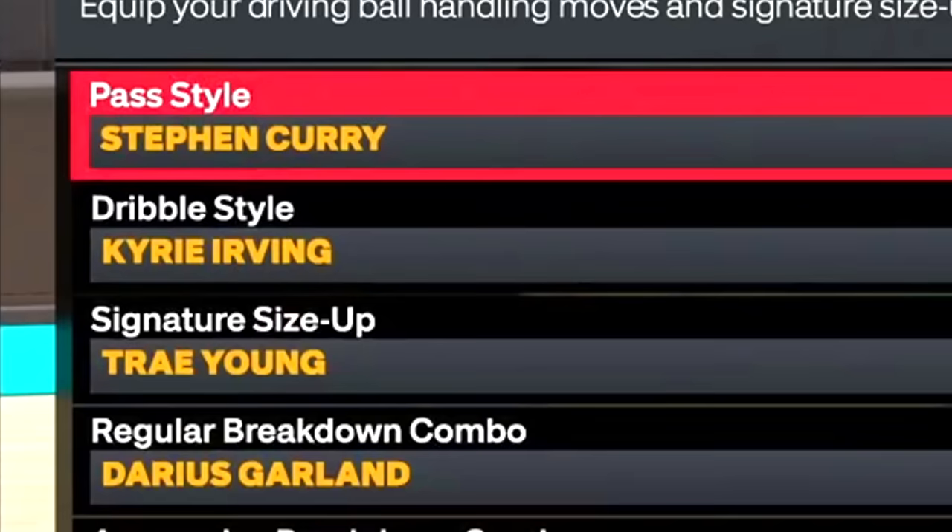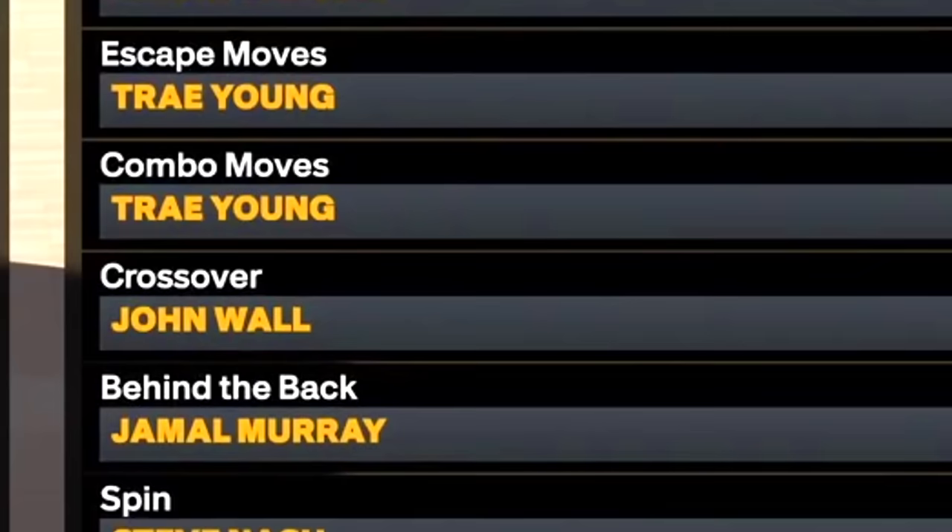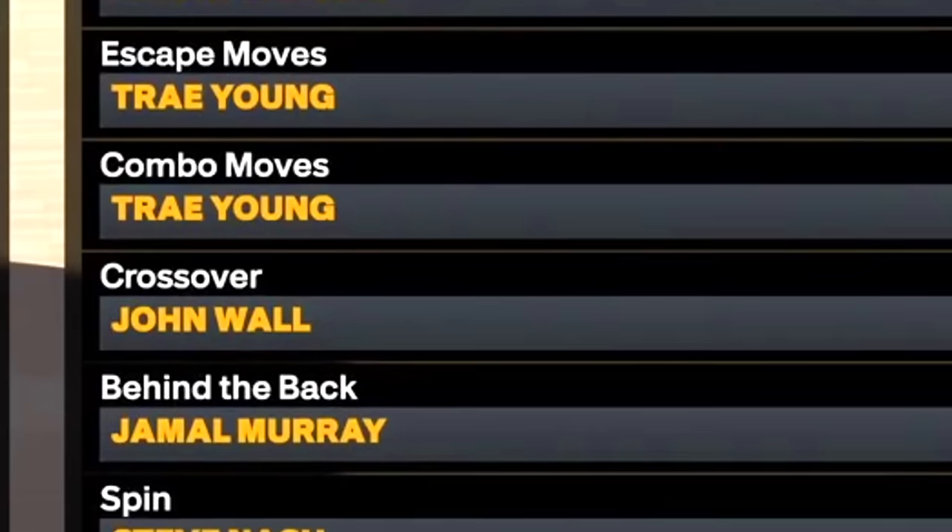These are the moves I use on my 6'3, 92 ball handle build: Kyrie Irving dribble style, Trae Young SIG size up, Darius Garland breakdown combo, Isaiah Thomas aggressive breakdown combo, Trae Young escape, Trae Young combo moves, John Wall crossover, Jamal Murray behind the back, Steve Nash spin, pro hesitation, and either Curry or John Wall step back.